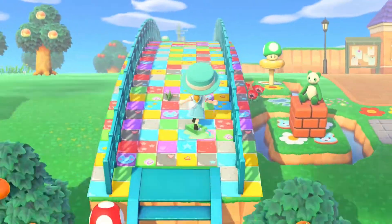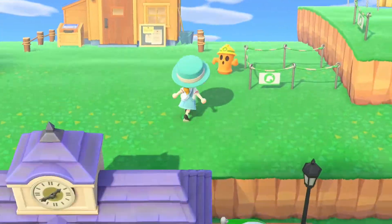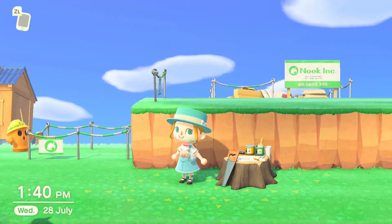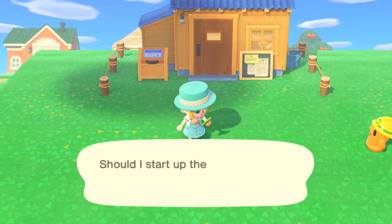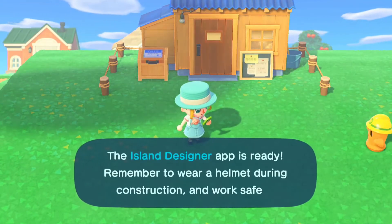I'm just heading up to the area where I have put my Nook's Cranny. It is right along the edge of this land bridge, and then on this higher cliff I'm just waiting for the Able Sisters to move in so that both of my shops will be right next to each other, which will make them super accessible and easy to find on my island, especially for whenever I have visitors over to do some shopping.